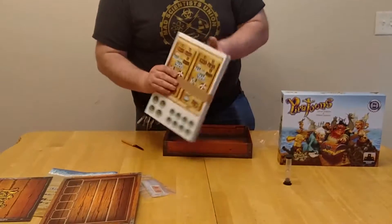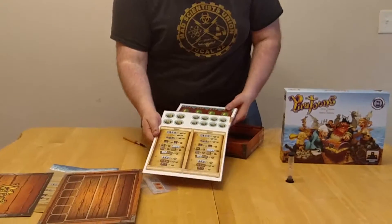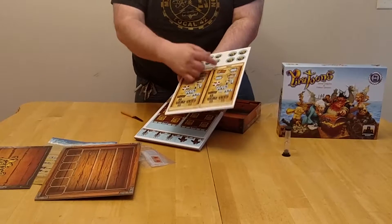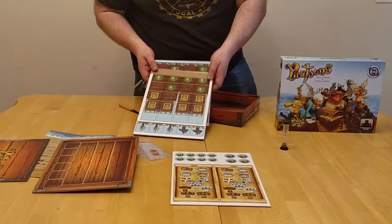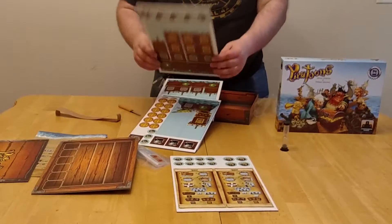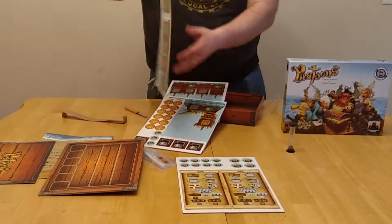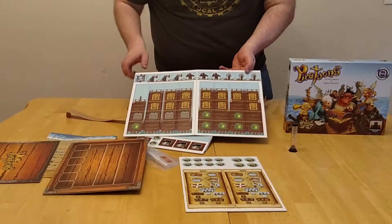We have a setup and play card and a scoring card — that's pretty cool. They give the basic steps. This game is designed for people who are eight and above, so you don't even have to know how to read. We have all the possible different types — the back side, the front side — where we have all the different types of ships as well as the people who are on the ship.